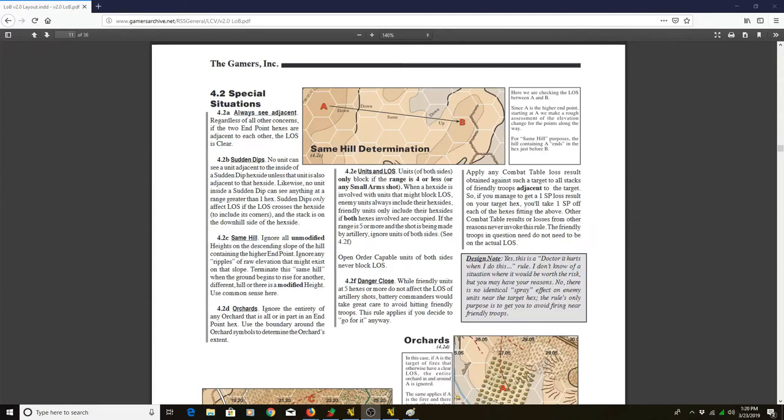Same Hill — what is it? This is a very important concept in the system and it definitely warrants being covered. Let's read it: 'Ignore all unmodified heights on the descending slope of the hill containing the higher endpoint. Ignore any ripples of raw elevation that might exist on that slope. Terminate this same hill when the ground begins to rise for another different hill, or there is a modified height. Use common sense here.' This rule confused me and took me a while to actually understand.